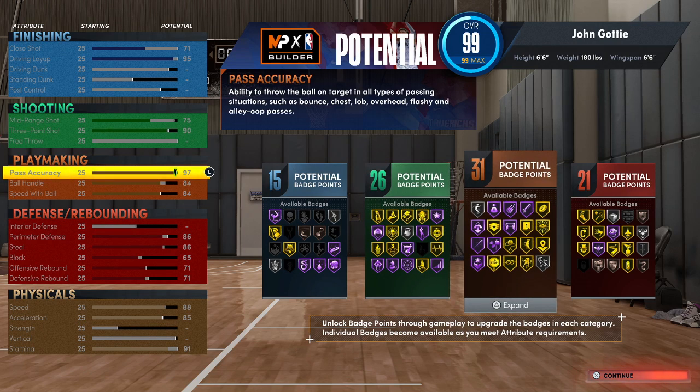Passing accuracy is 97. The reason I wanted that 97 passing accuracy was so I can have Bullet Passer Hall of Fame. I want to grind my rep with Bullet Passer and throwing flashies. What's going to help your shooters not lose their rhythm is the higher the Bullet Passer is. I tested it — I can throw flashy passes with Bullet Passer and it doesn't cause any crazy dribble animations, even without glue hands.